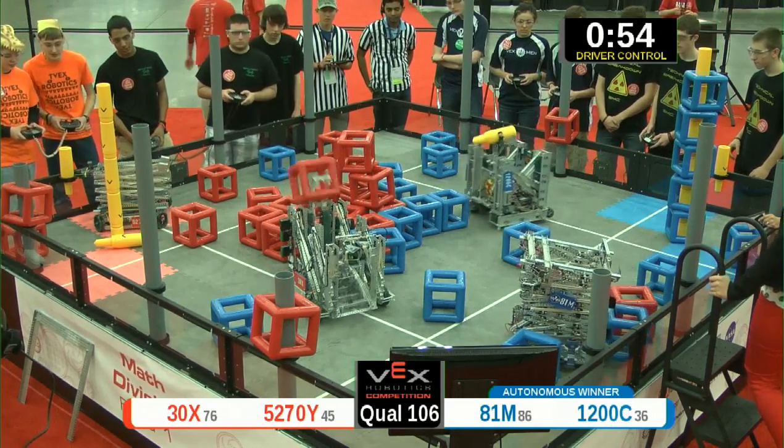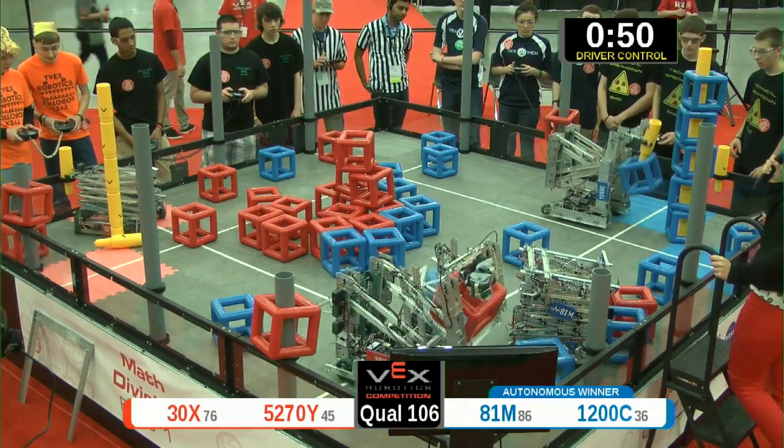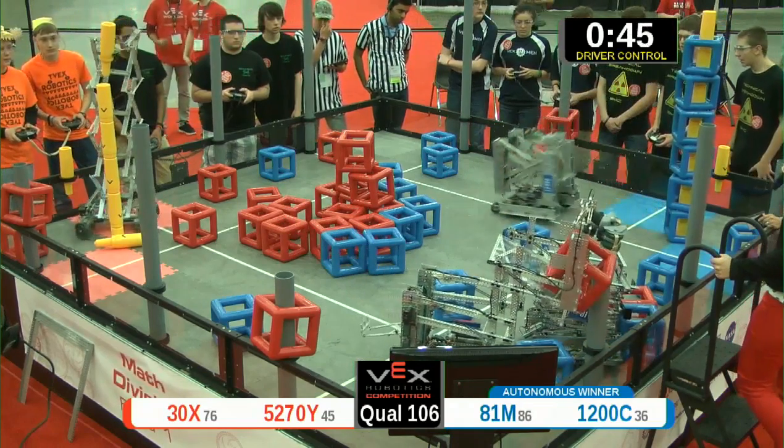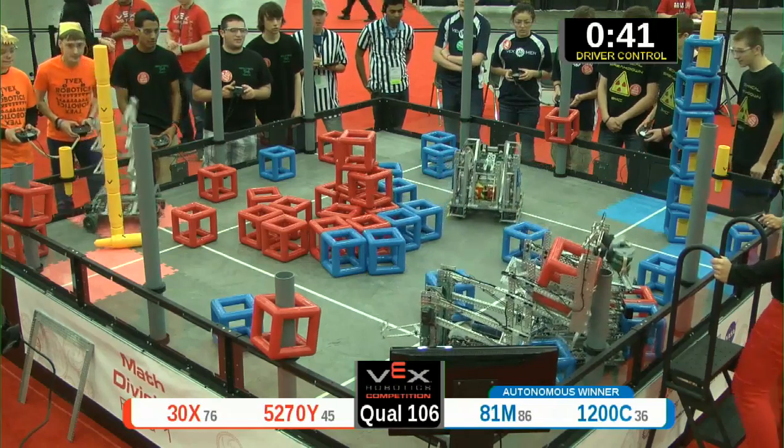The Red with 4 sections. The Blue with 5 sections and 5 cubes. Blue with their 6th section and 6 cubes — 1200C simultaneously scoring those.